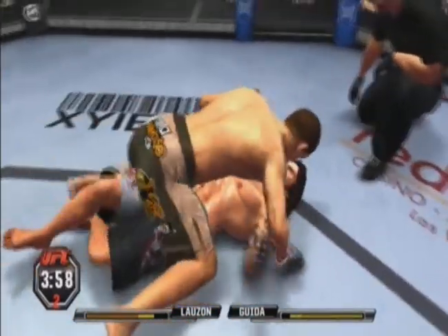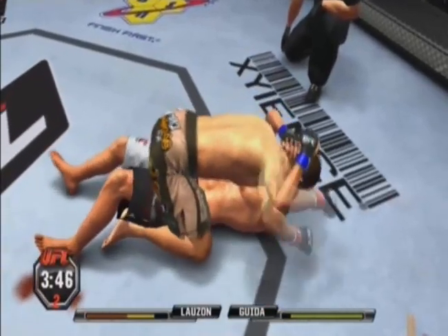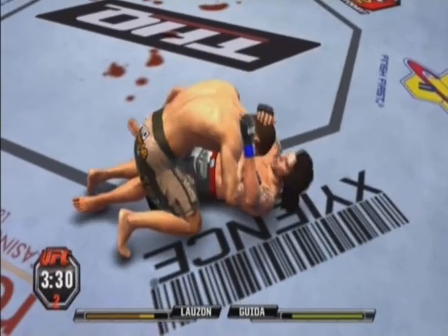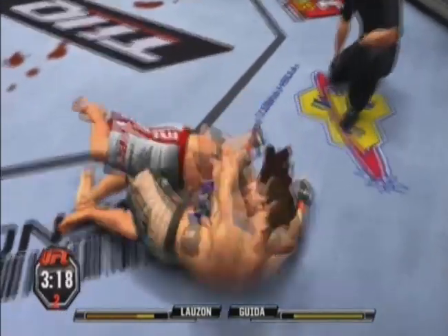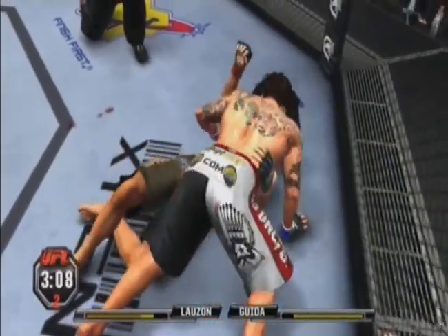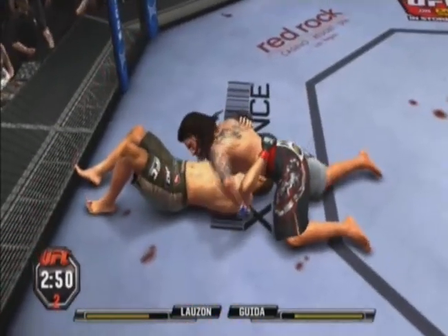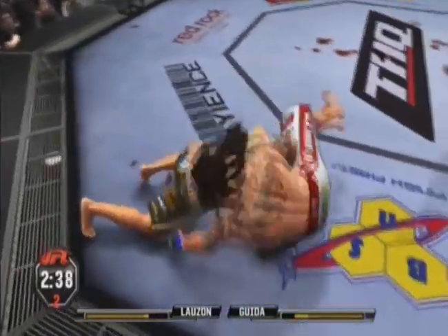He's got side control. Full mount — this is not good. He's got side control again — good ground and pound. Shots to the head. He got reversed. Side control. He pushed down the leg, got the hip out of the way, and got into a more dominant position. He's going for the north-south position. Under three minutes now. Great job on the reversal.